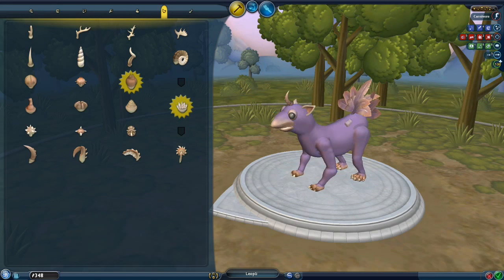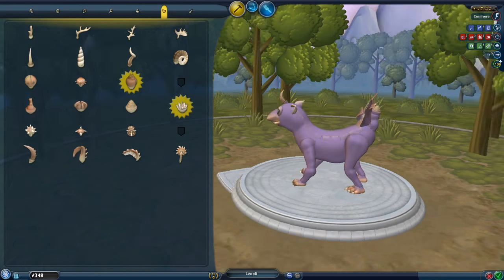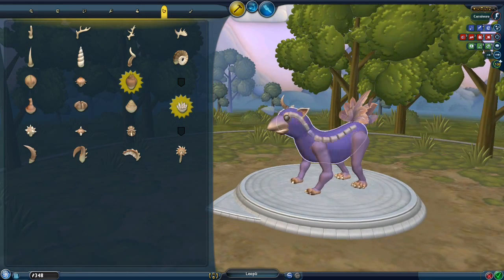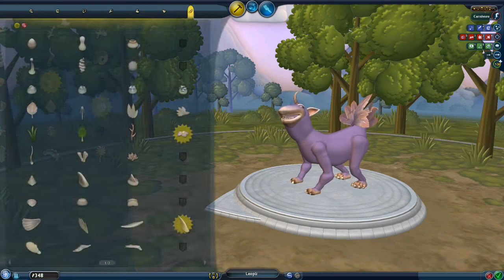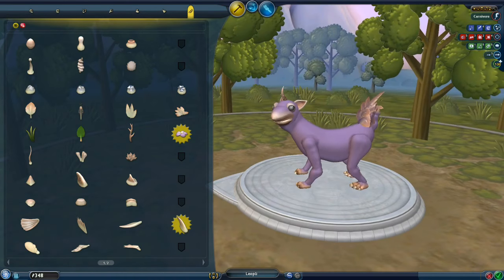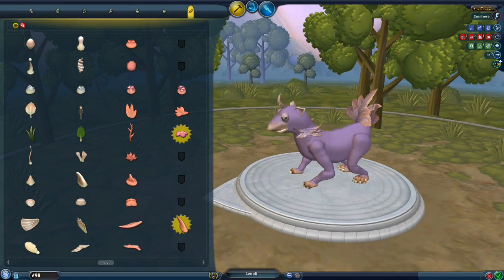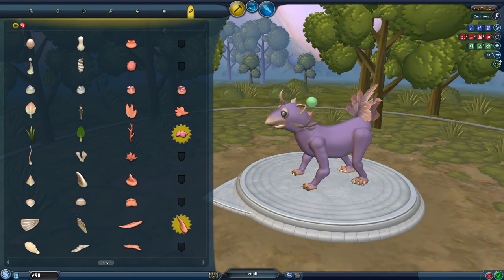Maybe what we need to focus on is actually the area around the Leoplean, because these feet — thank you to whoever pointed those out — they look really perfect for the otter look we're going for. Let's go ahead and make the rest of the body just a teeny touch bigger. It's kind of hard to get everything right where you want it; I wish it was like clay so I could just reach in and form it.